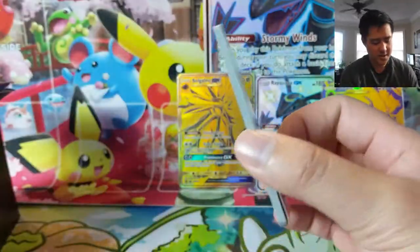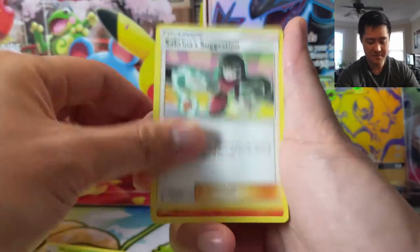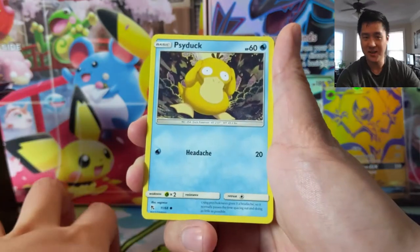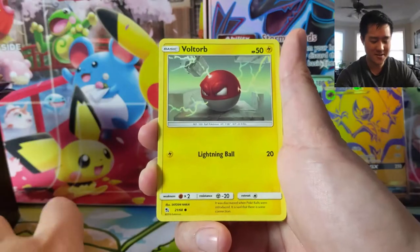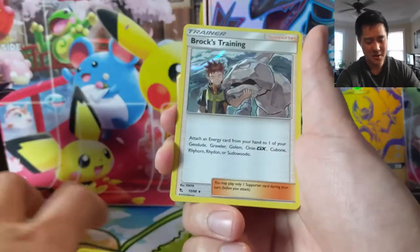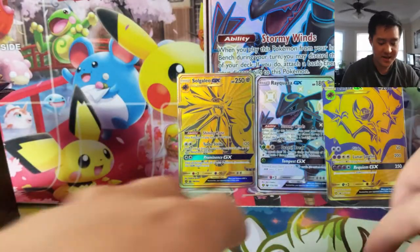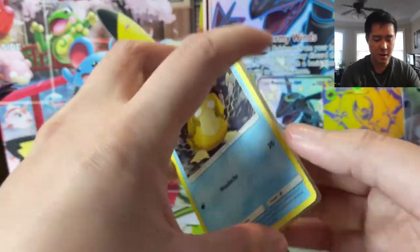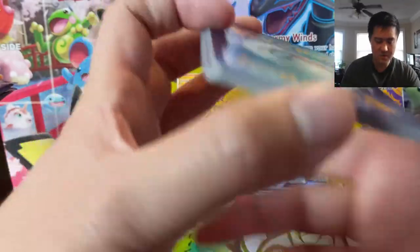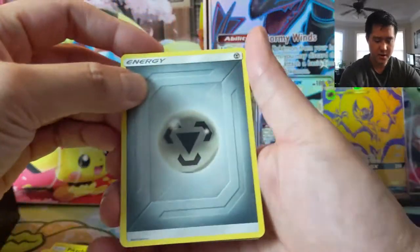We kind of experienced this when we did Cosmic Eclipse — going from Hidden Fates to anything is going to be a little tough. But given that we've been opening this for about half a year, Hidden Fates has probably run its course as far as the amount of content we'll do on this channel. Once we start hitting Sword and Shield it'll be very limited Hidden Fates content, but that's okay — we're moving into a whole new era with V cards and a whole new set of characters. Looking for that Marnie most of all as far as max rarity.